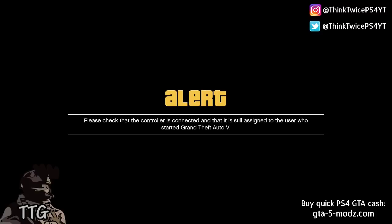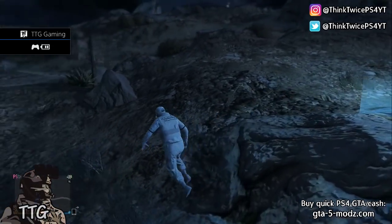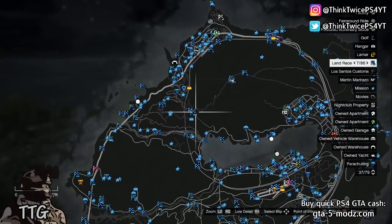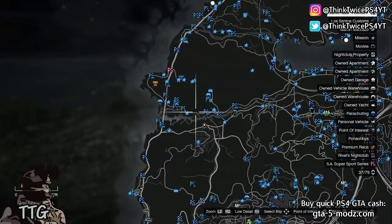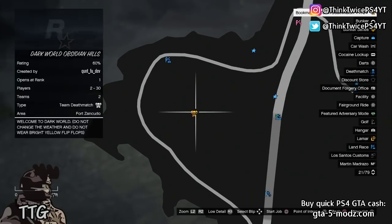Once the sound goes away for like a second and then comes back and you can hear yourself walking, that is how you know you have teleported. Turn your controller back on and you have officially teleported. This is super easy to do. It does take a little bit longer than the targeting mode teleport, but this is 100% solo, so there is really not much to complain about.